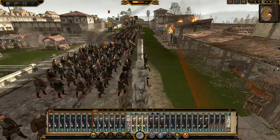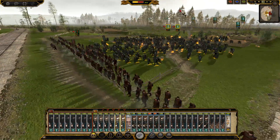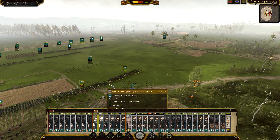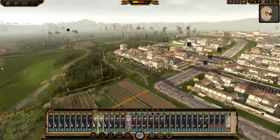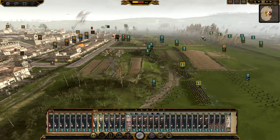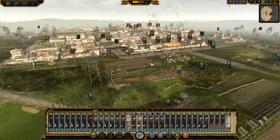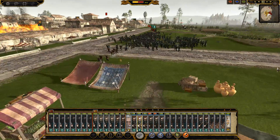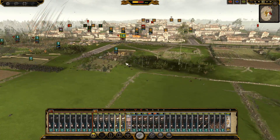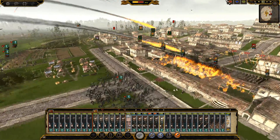Oh, you got some big hits off on my men. That was not too good. I'm going to hold off on using my own onager — I want to save it for a better situation, because you don't get a lot of ammunition. The levies are obviously getting destroyed, but this unit of archers has already run out of ammunition. You're coming up with a lot of soldiers now — I'm kind of glad you're only attacking from one angle.